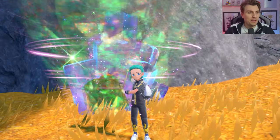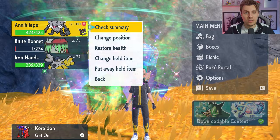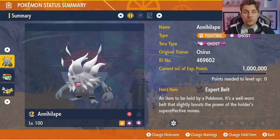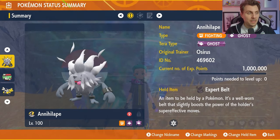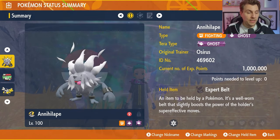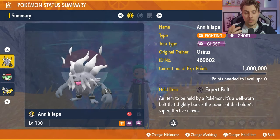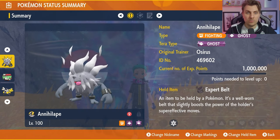The build I'm going to recommend for this event for both Brute Bonnet in Pokémon Scarlet and Iron Hands in Pokémon Violet is going to be Annihilape. It will be able to go into both of these raids regardless of the Tera type, and it's going to be able to beat them very, very quickly. The Annihilape build will be featured down in the description below. It will be set to level 100, Hyper Trained, so make sure all IVs are set to 31.